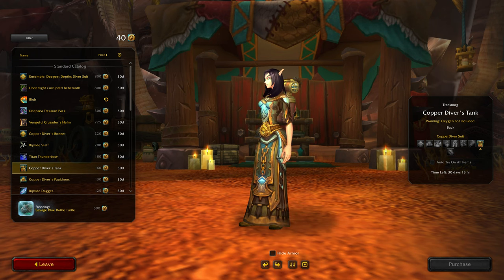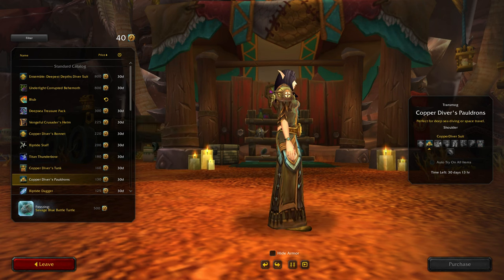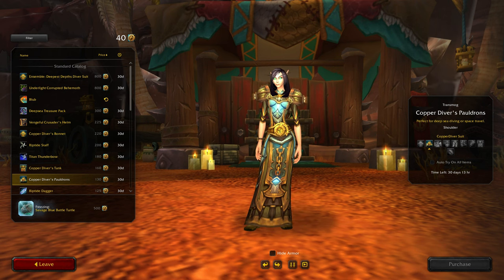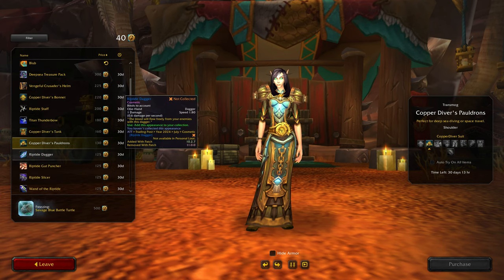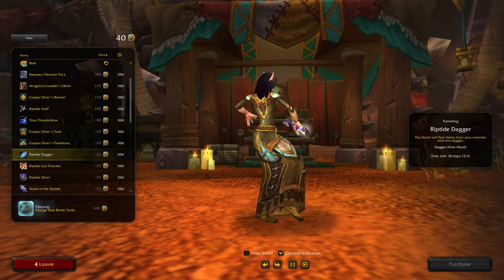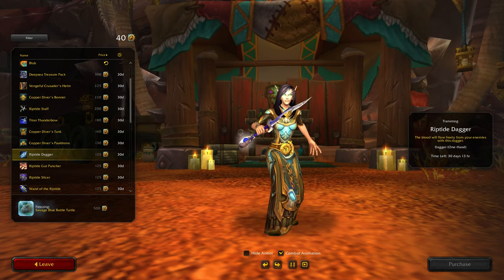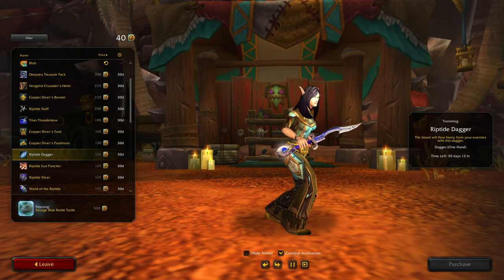I'll have to see how many I actually get at the end of this. There are the shoulders - that's not one of the top pieces I would get first out of the set. Possibly the last - I don't normally show my shoulders either, that could be why. Riptide Dagger - the blood will flow freely from your enemies with this dagger. That's a similar style - kind of a mixture of two things, like a rotating bit on the end.